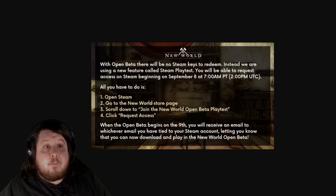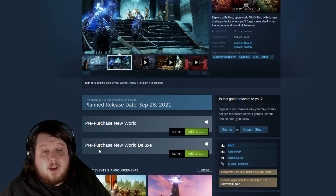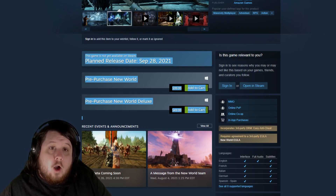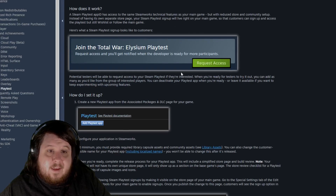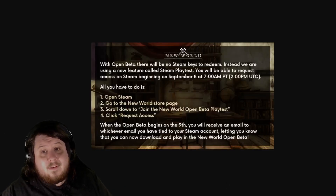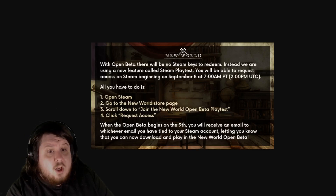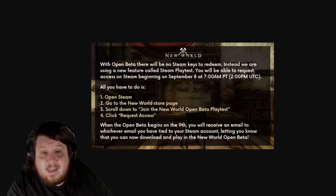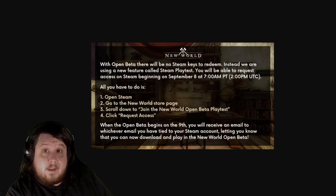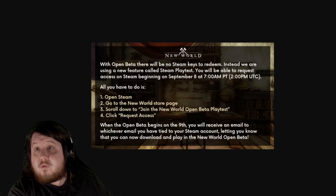On September 8th starting at 7 a.m., you need to go to the New World Steam page. Right around here where you're seeing these, there will be a new option — it's going to look like this: 'Request Access.' That's all there is to it. This Steam playtest feature is really simple; it means the devs don't have to send out keys. Just make sure you request your access and hopefully you'll get it on the 9th. If you don't get in immediately, your email will notify you — they do waves normally for Steam playtests.